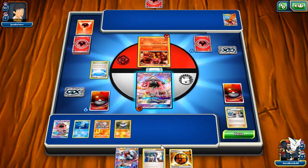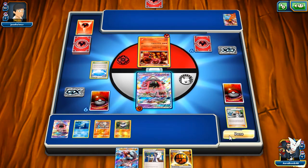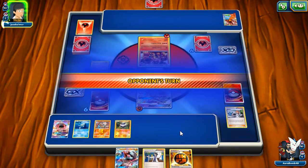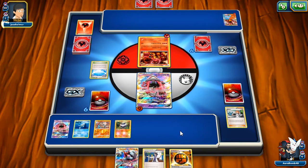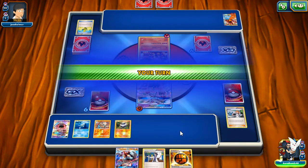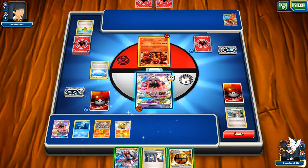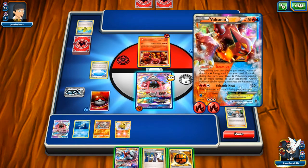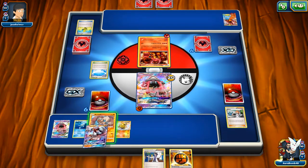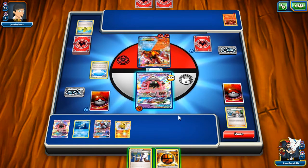I'm feeling like using Carbink Break next turn to charge up two energies on a Rockruff, but we'll see. For now I'll pass. That Ultra Ball top deck was pretty handy — it looks like we have an Ultra Ball prized, N prized. He's on a Power Heater and really stuck. Let's take complete advantage of this. We even got a Carbink Break top deck! Now the question is: do I evolve now just to Lysandre? I'll retreat, so I think that is my play — Lysandre that out.